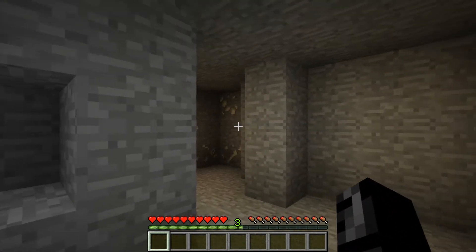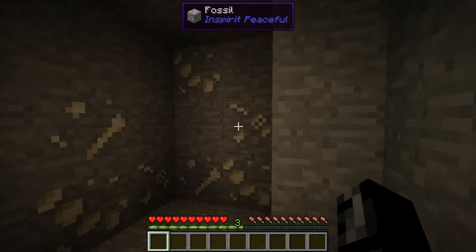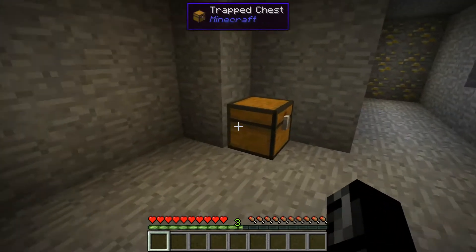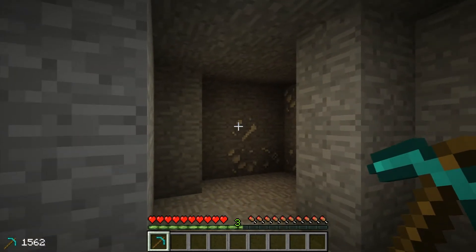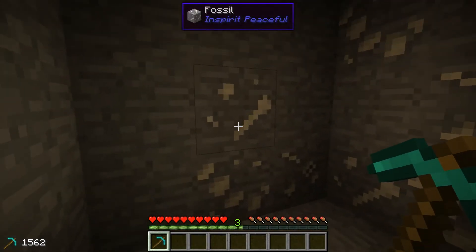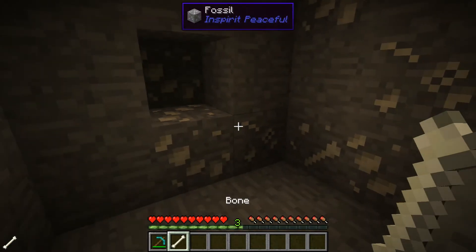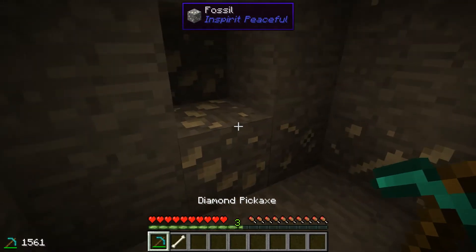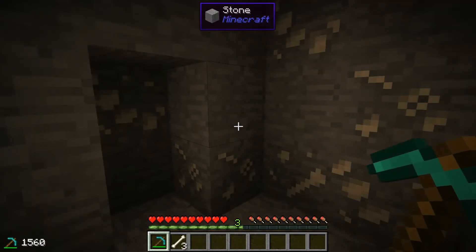Now this mod adds a couple of new ways to get these mob drops. The first are fossils, and they generate down in stone, down in caves. These fossils can be mined with any kind of pickaxe including wood, but for brevity's sake we're going to go ahead and use diamonds. When you mine up one of the fossils it gives you between one and I believe three bones. If you're not playing with skeletons in peaceful mode, then this would be a great way to get bone meal. Got two from that one right there.